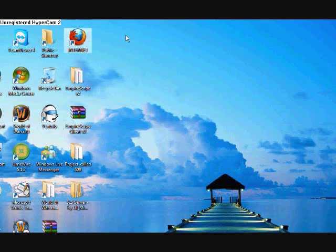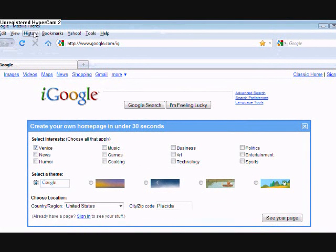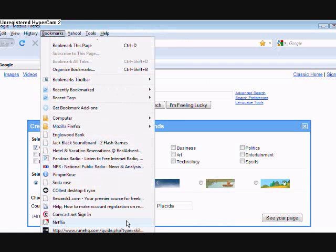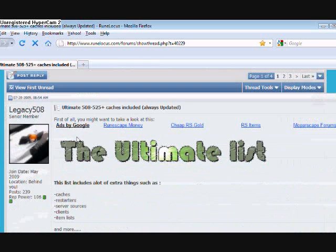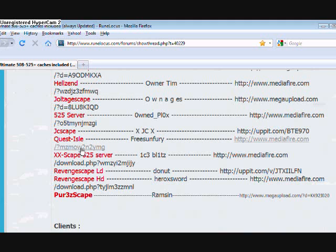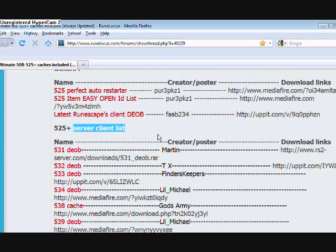Okay, first you're going to want to click on your internet right here, then go down. It's going to be in my description, but you could just search it or use my link. I have a thing I already bookmarked — here it is. This is like a list on Rune Locus showing 508 servers, 513 servers, 525s. Yeah, this is how it is. I'm going to show you how to do it. Here are the clients — the caches — 525 server client list. The files were never touched and fixed.